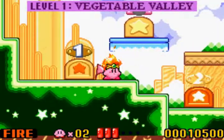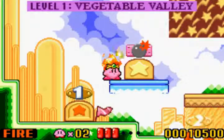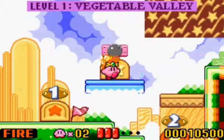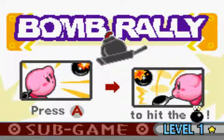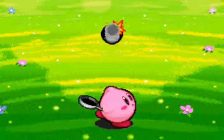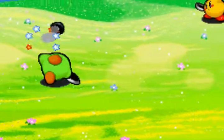Yeah, apparently Skype does not simply sign off when you do it from the menu in Windows 7. But anyway — new mini-games! One of the things that's different about Nightmare in Dream Land versus Kirby's Adventure is we have these new mini-games, such as this one: Bomb Rally.